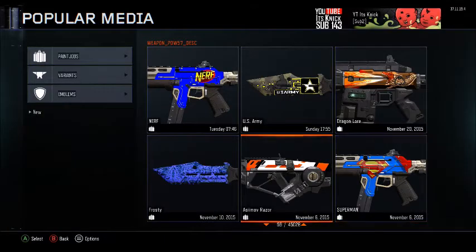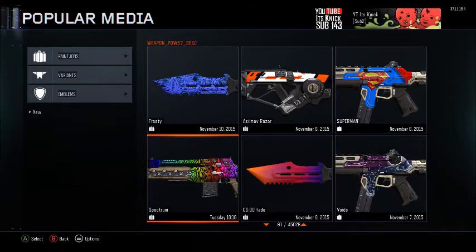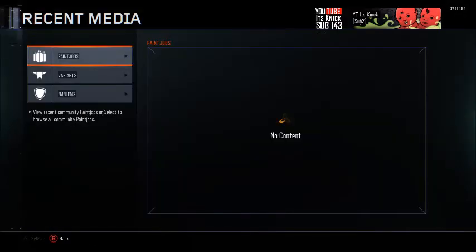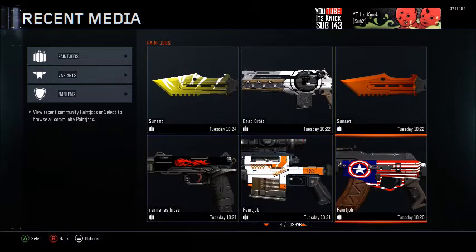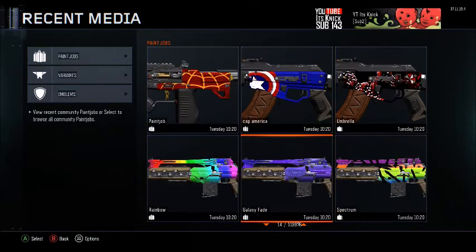Superman, Razorback — the Frosty Spectrum, that's pretty cool. Let's go into Recent to see what bad painting jobs there are. Not bad. That's just a default one — just orange, two shades of orange. Oh my god. Three M8s in a row.